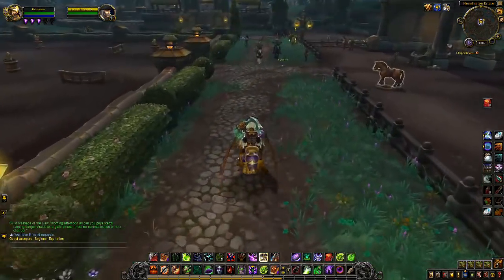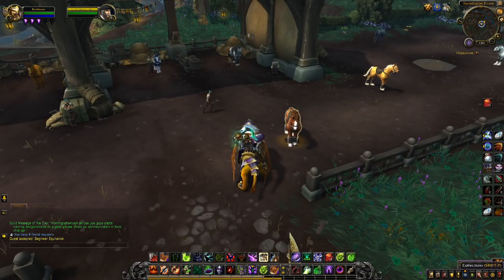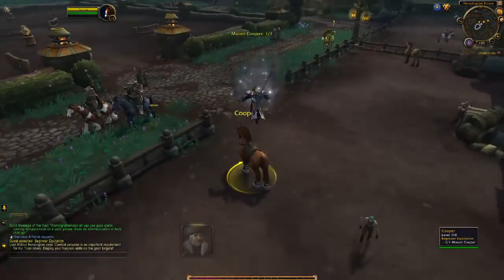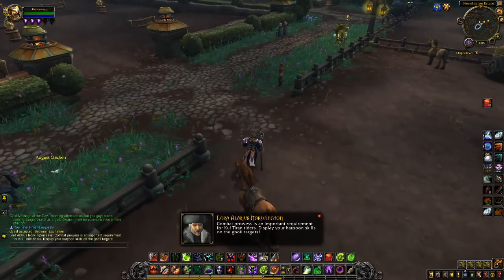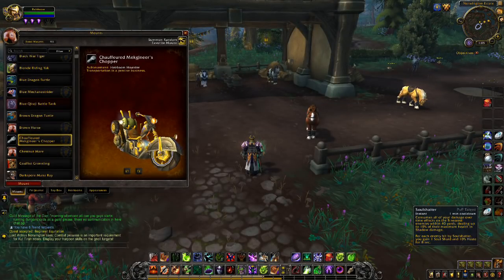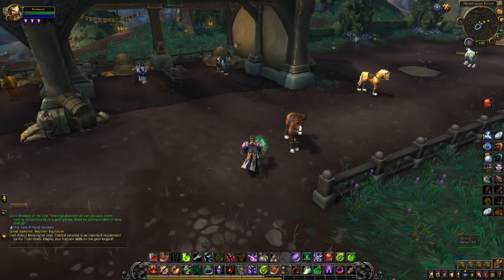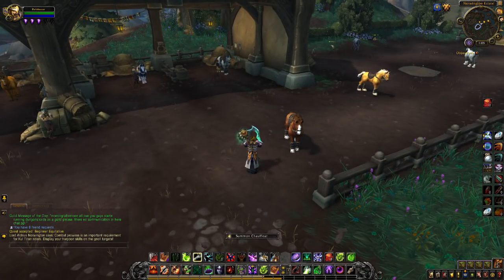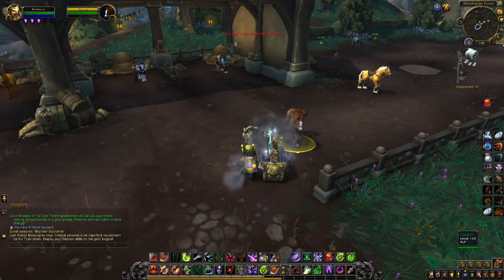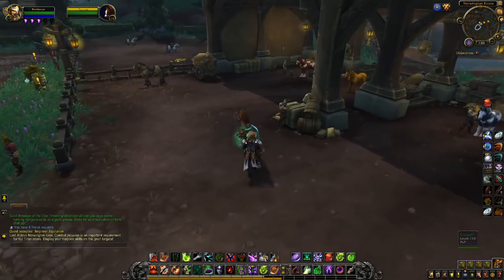This quest allows you to ride the horse Cooper. An interesting thing happens when you attempt to mount Cooper while sitting on a two-seater mount — I'm using the chauffeured chopper here. When you attempt to mount Cooper, the cast will fail and a horse pet will spawn and thereafter follow you around. And you can just keep doing this forever.